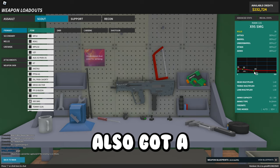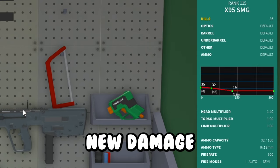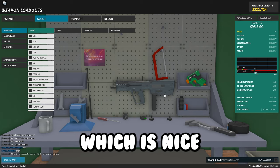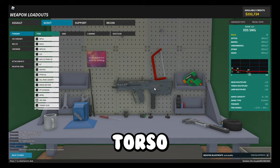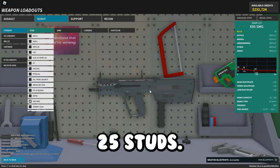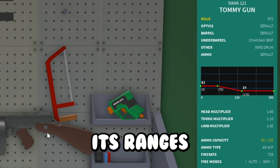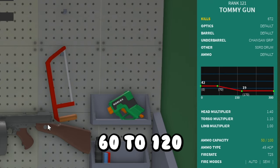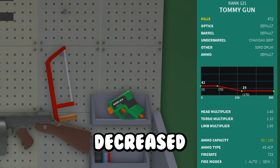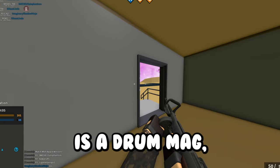The X95 SMG got a multi-point damage graph, increased fire rate to 800, increased reserve ammo, but they got rid of its torso multiplier. It can 3-tap to the limb up to 25 studs. The Tommy Gun got its close range damage increased to 42, ranges increased to 70–170 from 60–120, an increased torso multiplier of 1.1, and decreased reload speeds.